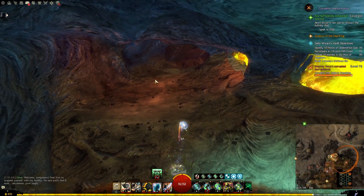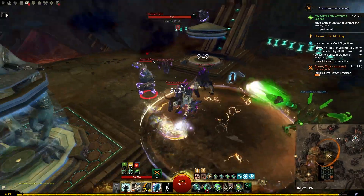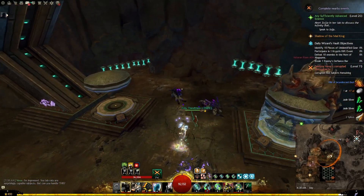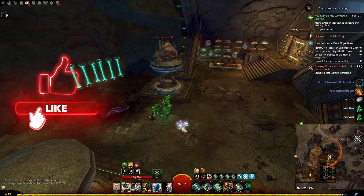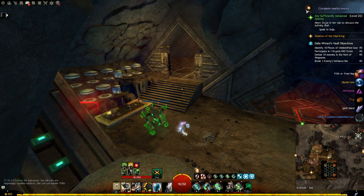Once you are in, just keep making your way through. Sometimes before you progress to the next part there will be an event you need to finish first. It's an easy event and you shouldn't have any issues soloing it. The event will consist of waves of mobs you need to fight, and then when you finish you will find the veteran abomination to kill. When you finish the event this gate will open and you can progress.